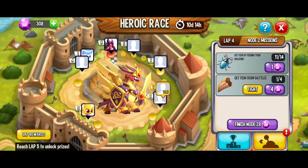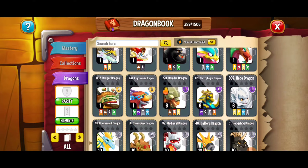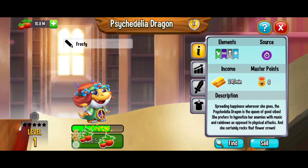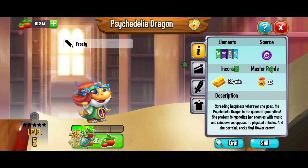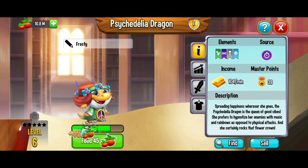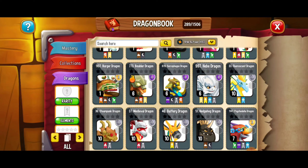We're going back to the dragons. I'm going to go with the Psychedelia Dragon — a little bit of peace and love in the house. We got one beetle. We're looking for those beetles — come on, we only need one more. Yes — there we go, we got it! Perfect. I just wanted to get the dragon to level 7, and it's looking psychedelic indeed. Peace and love. We've got progress of course, and we're going to be stuck waiting on these next battles.